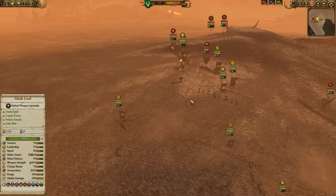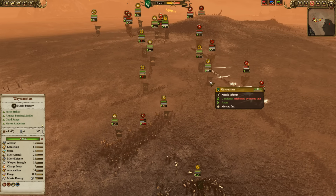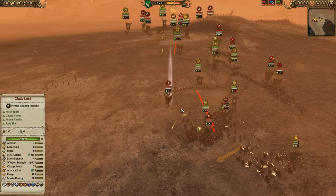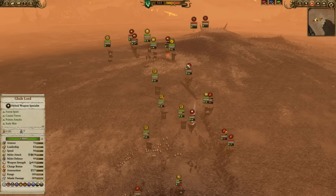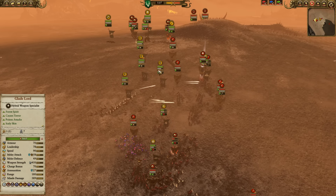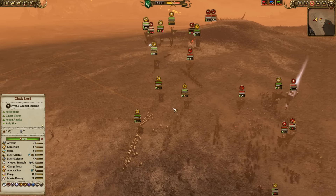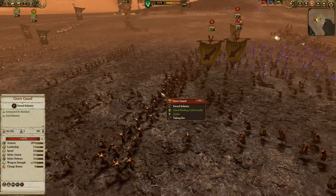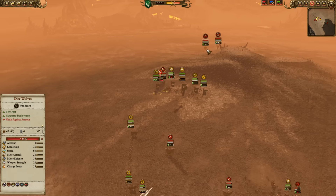Reindeer Cavalry making an intercept, Treekin moving that direction. The Glade Lord with the nice Arrows of Kurnos there. Waywatchers running back right in front of their enemies, and they're gonna be able to escape. Hagbane tips trying to do some work. Expecting to see some summoning from the Red Duke — that's gonna be pretty typical for him. The Waywatchers and all these archers really have to watch out for the summoning. The Vampires are pushing down the center, but the Elves can kite them.